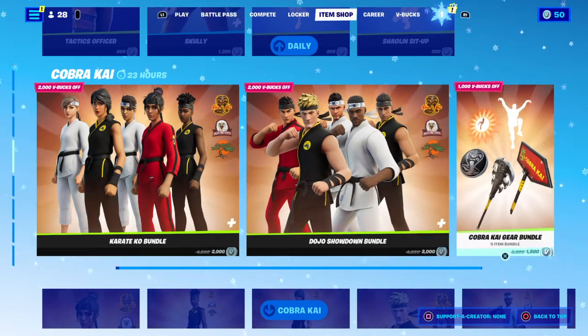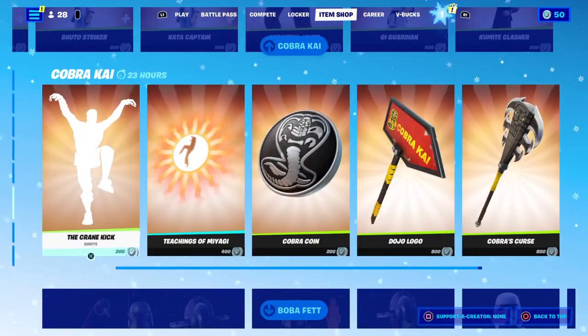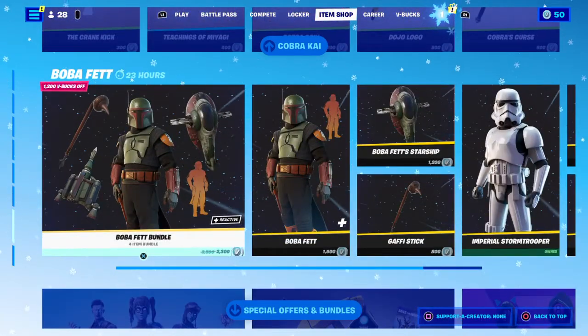I already did a review on the Cobra Kai bundle, so you got the Karate Ko bundle, Dojo Showdown bundle, and the Cobra Kai Gear bundle. Here's all the skins. The Karate Kid Gear bundle — I'm assuming it's going to leave pretty soon.